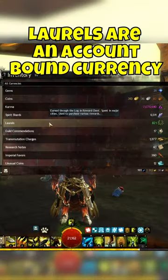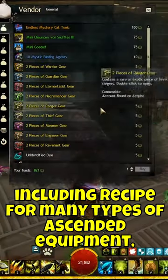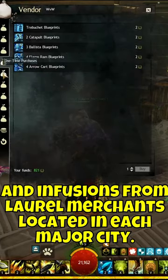Laurels are an account-bound currency that players can use to purchase different items, including recipes for many types of ascended equipment, ascended trinkets, and infusions from laurel merchants located in each major city.